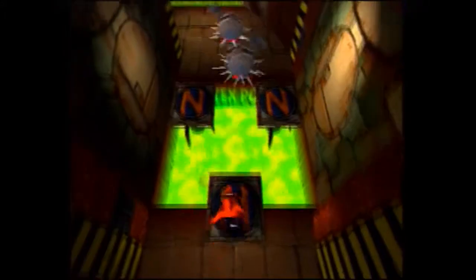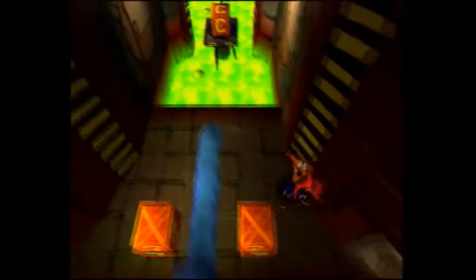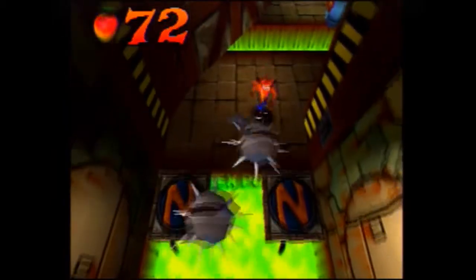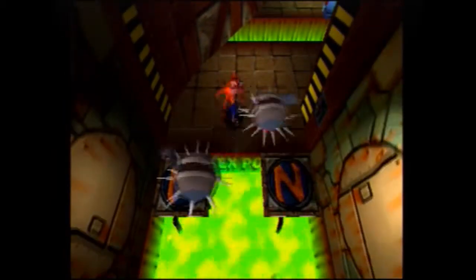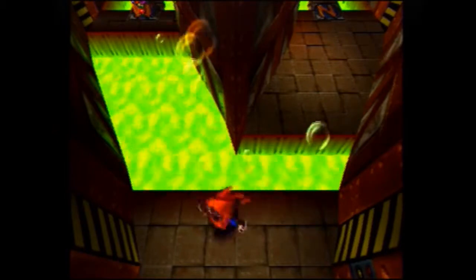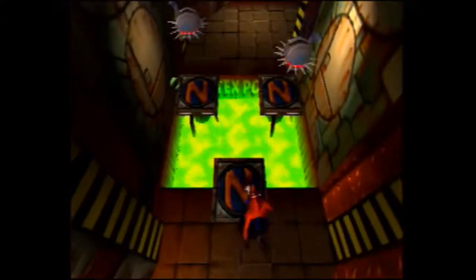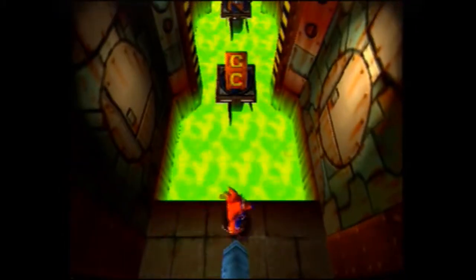Now let's go up the left path. Wait for the robots to move to the side and jump forward. I want to go back this way and show something noteworthy for later — please note the blue gem placeholder here in the slime. We're going to need to come by here with the blue gem in order to get to that Aku Aku crate over there. Which means, yes, we are not getting 100% box completion on this stage right now. Oh well, we'll still break what we can.